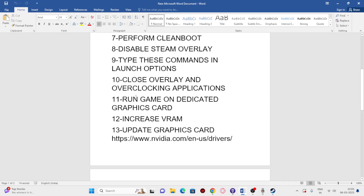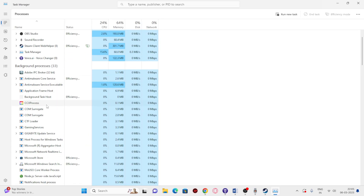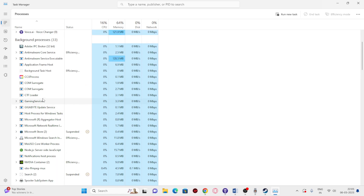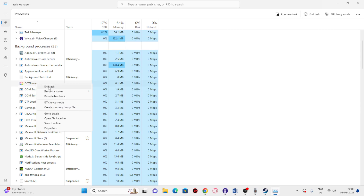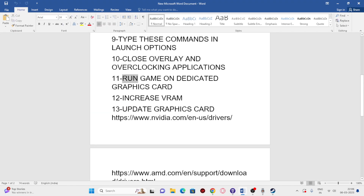Next, close all overlay and overclocking applications. Go to the Start menu, right-click and open Task Manager. You'll see many things running in the background — if you find anything like Discord, MSI Afterburner, RTSS, or similar applications, end those tasks and remove the unwanted ones. Once done, go back and try launching the game.